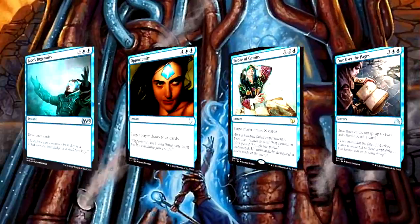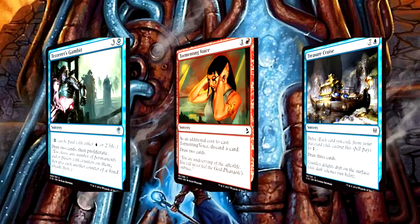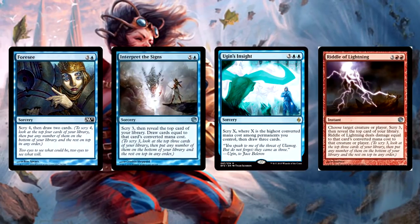We always want relevant, invaluable spells on top of our deck when Melek is on the battlefield. Since that won't always be true, we've included a ton of ways to draw cards and fix the top of our deck. For pure card draw, we're running Jace's Ingenuity, Opportunity, Stroke of Genius, and Pore Over the Pages for big mana draw — copying those isn't bad either. We also have more affordable card draw in Tezzeret's Gambit, Tormenting Voice, and Treasure Cruise — yes, Treasure Cruise is a penny on Magic Online. With these seven draw spells, we'll be refueling and fixing our hand for days.